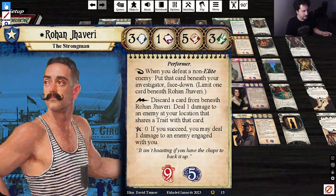Next: Rohan Javari, the Strongman. He has five fist — he's definitely strong, though not as strong as Hank Sampson in his ultimate form. Stats 3-1-5-3. Performer. Soaks for 9 and 5. As a reaction, when you defeat a non-Elite enemy, put that card beneath your investigator face down — limit one card beneath him. Discard a card from beneath Rohan Javari and deal one damage to an enemy or location that shares a trait with that card. Elder Sign effect plus zero: if you succeed, you may deal one damage to an engaged enemy.